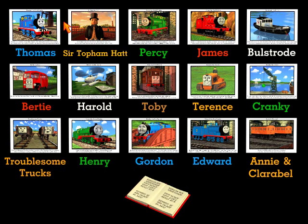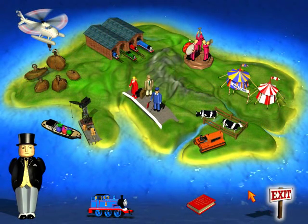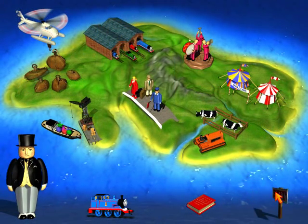Thomas is here with all his friends. Click on the one you want to print. There's Thomas the Tank Engine, Percy, James, Bolstrode, Bertie, Harold, Toby, Terrence, Cranky, the Troublesome Trucks, Henry, Gordon, Edward, and any flare boat. Or click on the log book. Click here if you want to go back. Okay, I get it now. Let's go back to the island. Click on Thomas to start your journey. And it's time to exit.